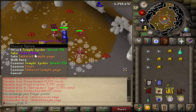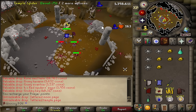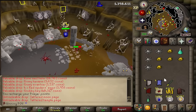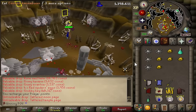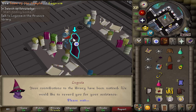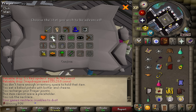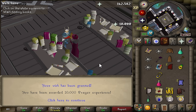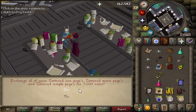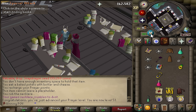Another weird drop you can get from these guys are tattered pages, and after this mini quest I'm about to do you can trade each page in for 1k. But before completing the mini quest, you have to hand them into this guy first who gives you tomes, then you give all the tomes to this guy who gives you an XP lamp worth 10,000 XP, which I have to put on prayer.